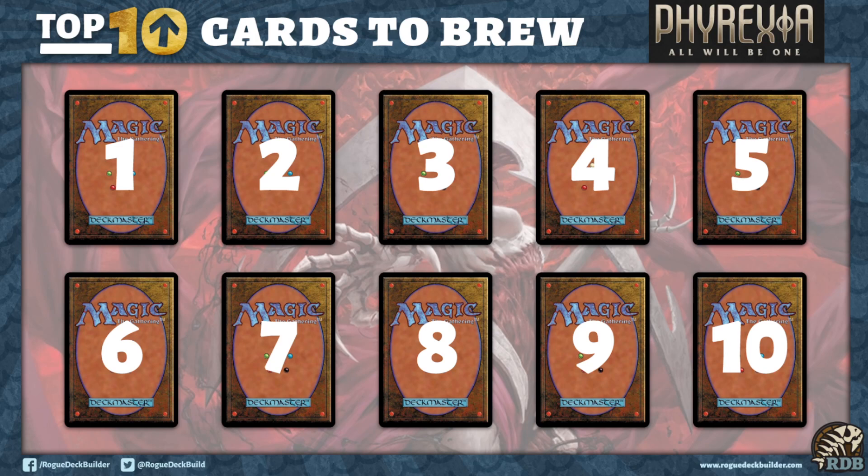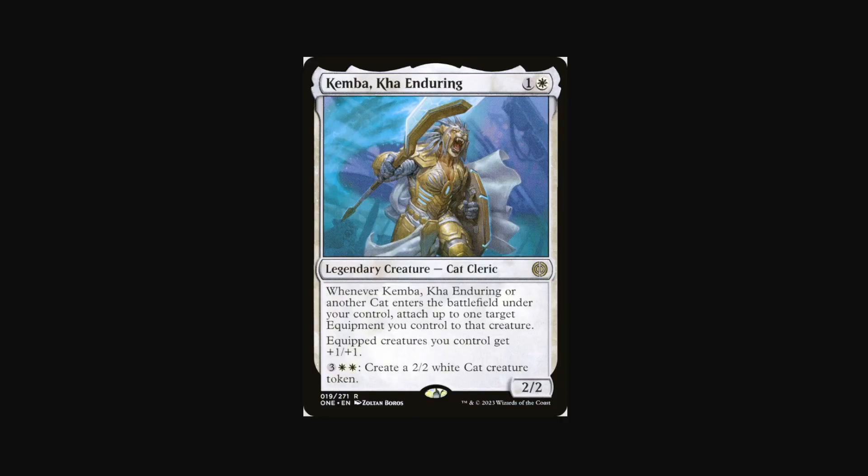Let's start off with an honorable mention because the cat is out of the bag with this one — I'm late to the party with this video. Kemba Conduring: when I saw this card spoiled I thought hammer time in Pioneer. You've got everything you need for hammer time. Whenever Kemba enters the battlefield or another cat enters under your control, you can attach up to one target equipment to that creature. It's just a value engine, and there's already a deck that won a 5-0 league with it. It's legit.